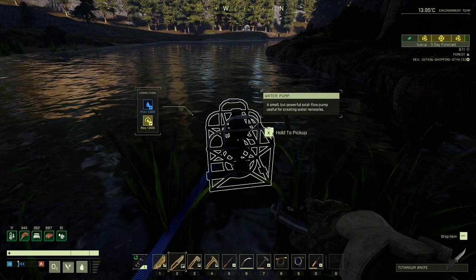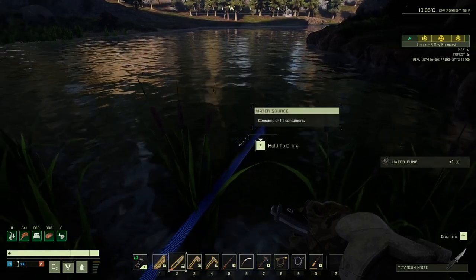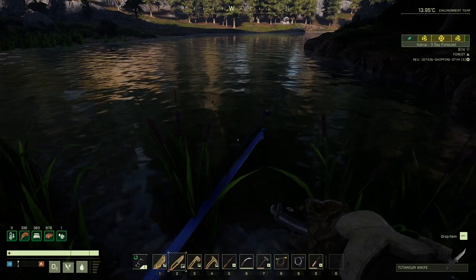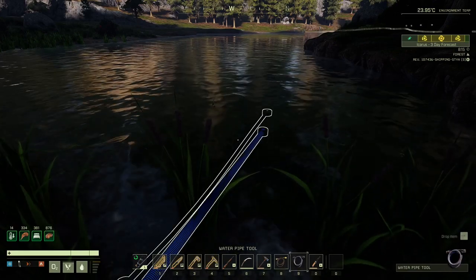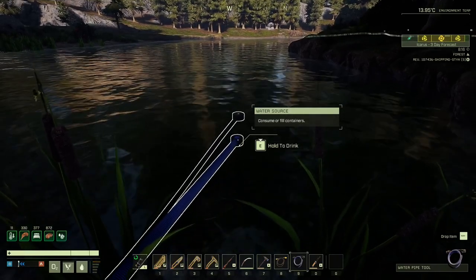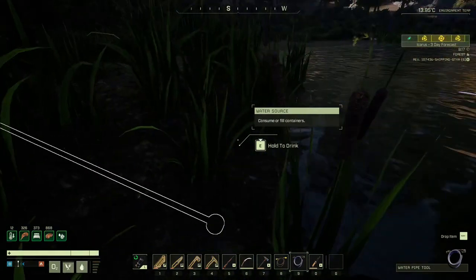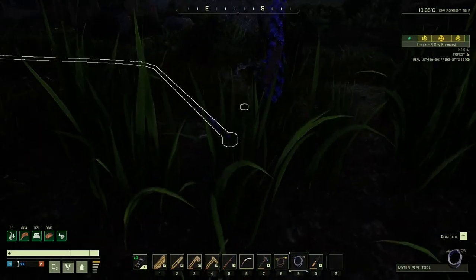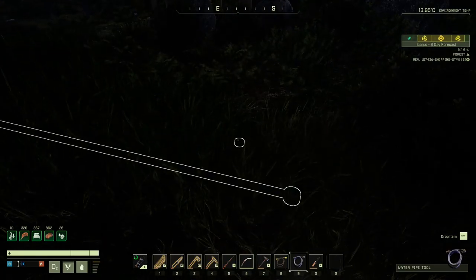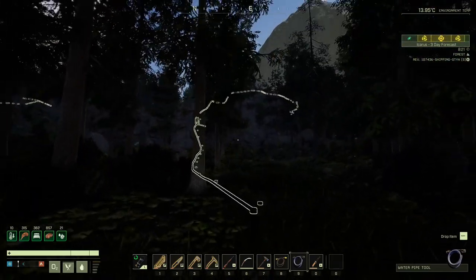It is powered on at the minute. Now I could actually take these wires - I'll probably do that afterwards, but I can show you just in case you don't know how to do that. I've got it on number nine, the water one. You get it selected and then you right-click this bit here and it will get rid of the cable. It actually doesn't matter which one you use - you can do both.